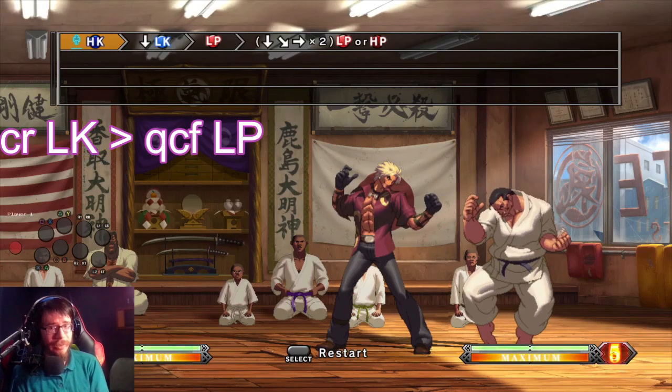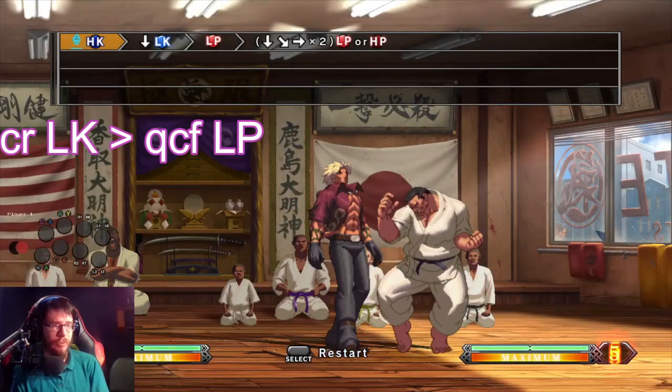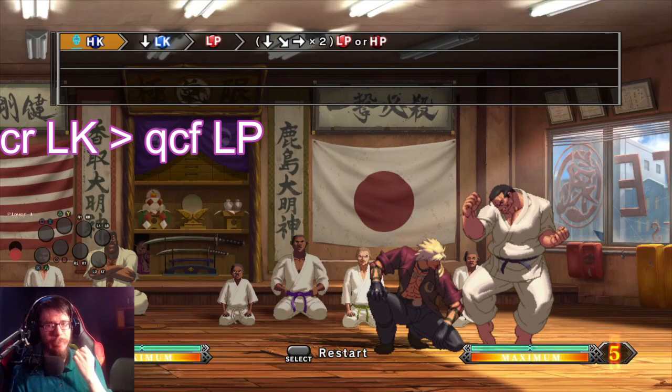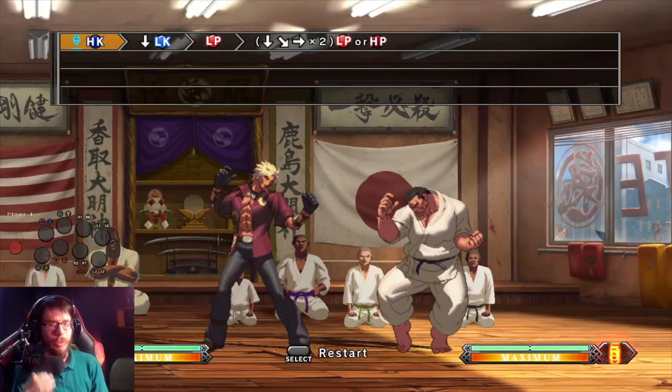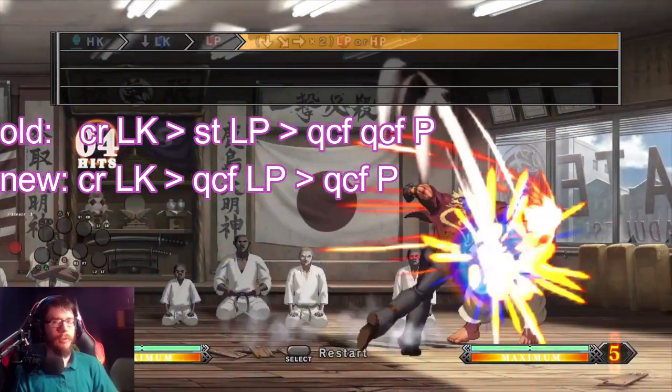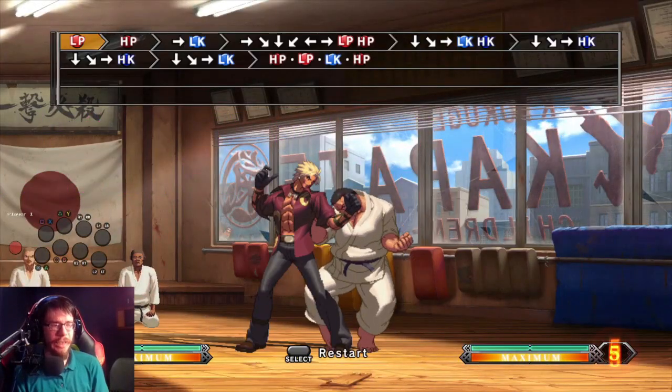Crouching light kick is not cancelable into special moves. You can just input crouch light kick and then quarter forward light punch, and the quarter forward light punch won't happen — you'll get standing light punch, which means all you have to do is that. And here's another example of a combo where the button hold trick is really useful.